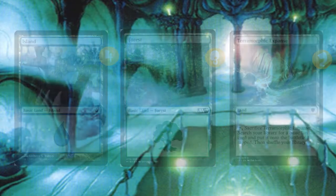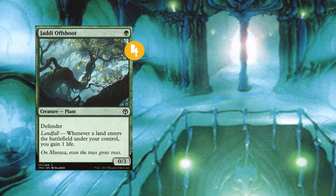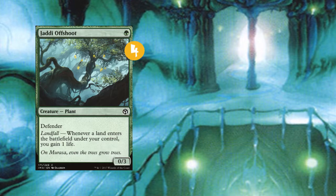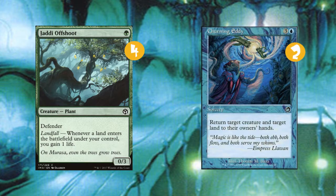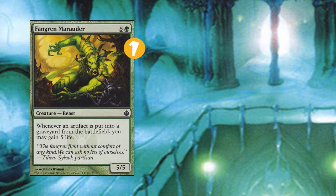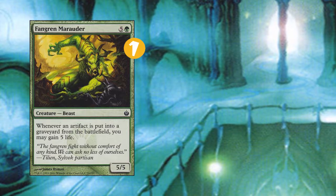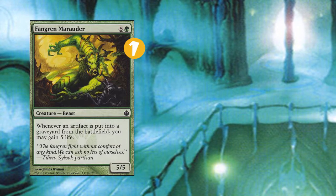Let's move on to our sideboard. We have 4 Jaddi Offshoots — good against burn, great against their little lava runners. We have 2 Churn-Edis: they bounce a land back to the hand and a creature — not half bad against stompy, slows them down a bit. Then we have a Fengraf Marauder to fight against affinity. We can easily ramp into it, and we end up blocking and eating a myr enforcer, gain the life, and start swinging the game back in our favor.